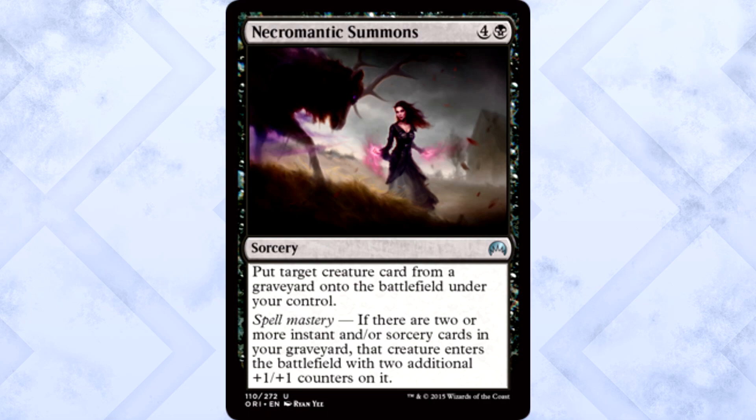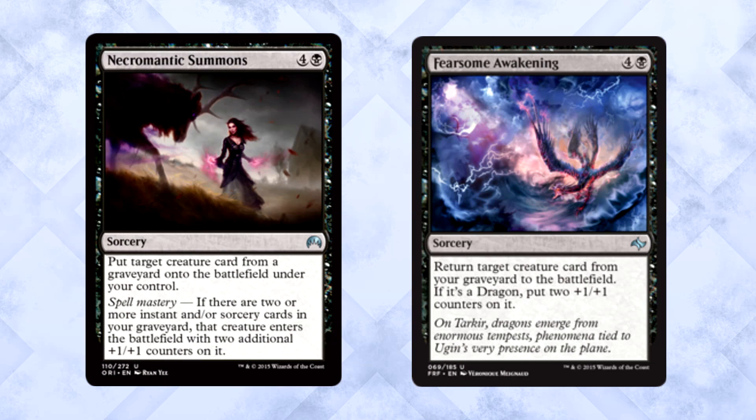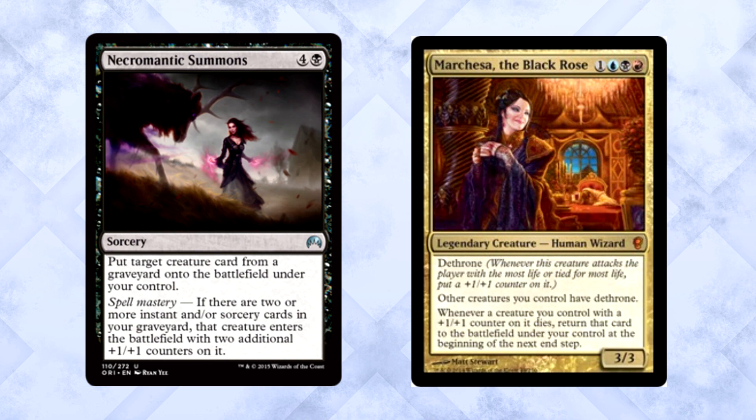Necromantic Summons is five mana for a sorcery. Put target creature card from a graveyard onto the battlefield under your control. It also has Spell Mastery — if there are two or more instants and/or sorcery cards in your graveyard, that creature enters the battlefield with two additional +1/+1 counters on it. You can take a creature from any graveyard, not just your own. It is expensive for standard play, but commander players, specifically Marchesa ones, are going to be pretty happy about this.